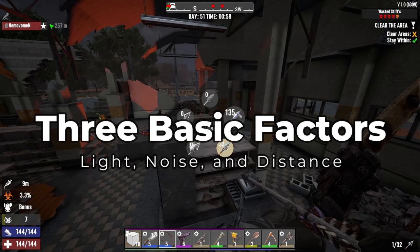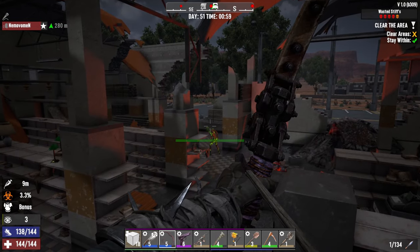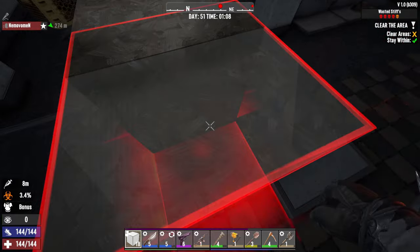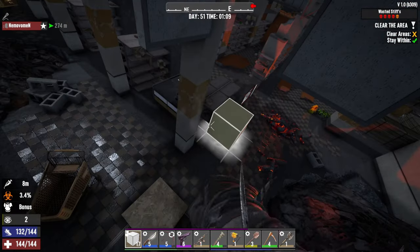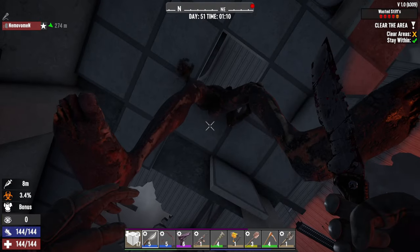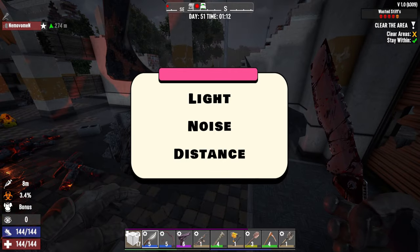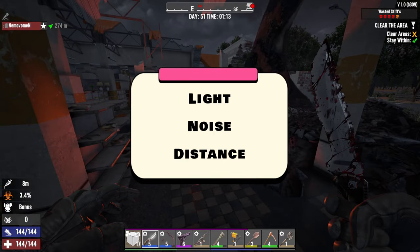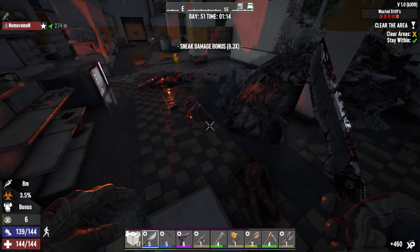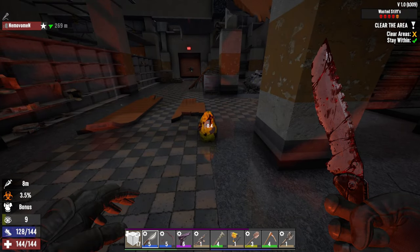To play stealth, you need to stay hidden and not get detected by zombies. To do that, you have to understand how zombies can detect you. In my last video, I covered the three basics of stealth. The basics are light, noise, and distance. In the early game, you won't have good skills or gear yet, so you need to rely on these basics to make stealth work. Let's break it down one by one.